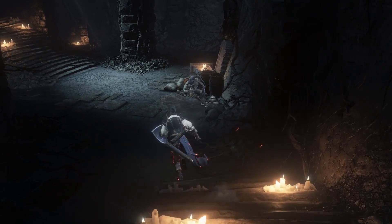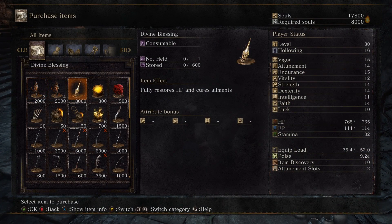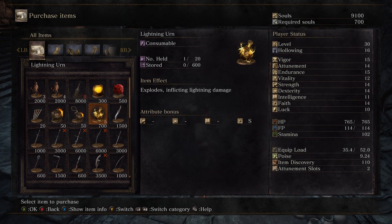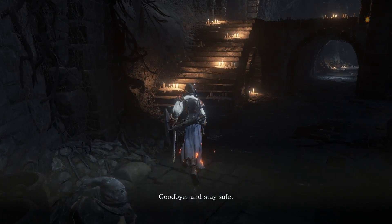Now let's go talk to Grey Rat. We're going to buy some items from him that are now available since he pillaged the Undead Settlement, so we can trade them in with the Crows. First, we'll purchase a Divine Blessing — this fully restores your HP and cures any ailment, and you can only buy one from him for now. Then we're going to buy a single Lightning Urn. He only sells six, but we just want to use this for trading purposes.